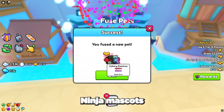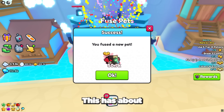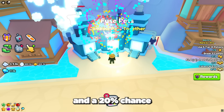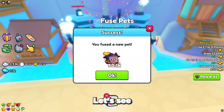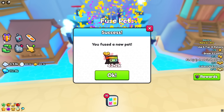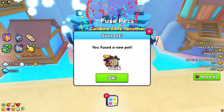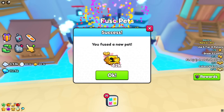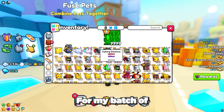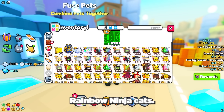To do this, add either 24 rainbow ninja mascots or 45 rainbow ninja turtles into the fuse machine and fuse the pets. This has about a 30% chance of giving you a rainbow cyborg dominus and a 20% chance of getting a rainbow ninja cat. Let's see if we can get lucky and count all the dominus and ninja cats we get. From my batch of pets I ended up getting 10 rainbow cyborg dominus and 6 rainbow ninja cats.